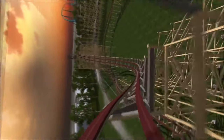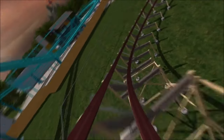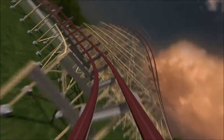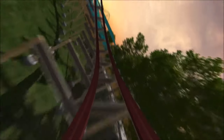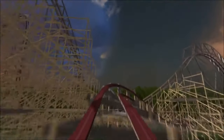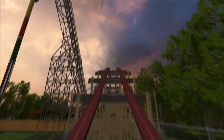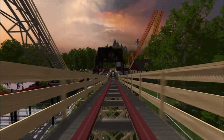Wave turn, looks awesome, up into a nice sort of corkscrew into a turn, sort of an outward axis airtime hill, and some nice turns — really smooth — into a nice zero-G corkscrew sort of inversion. Another airtime hill, airtime hill, turnaround, some nice overbanks, wave turn, and one final airtime hill right into the brake run.